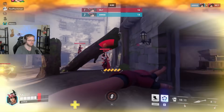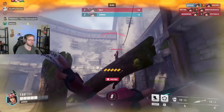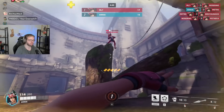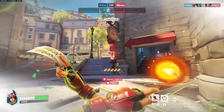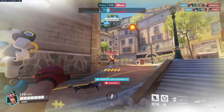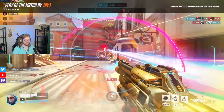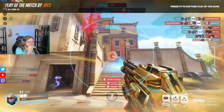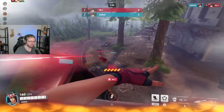Also, regarding her ultimate ability that doubles attack speed, it would be ridiculously hard to try to flick your shots at that speed. The best you can do is spam at head level. Kiriko's ultimate is just better suited for already fast-shooting heroes like Soldier, and less aim-intensive heroes like Reinhardt and Winston. So don't feel like you suck if you can't keep your weapon accuracy up during her ultimate.